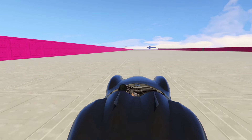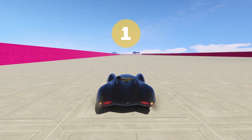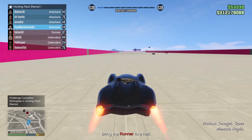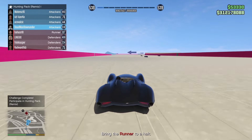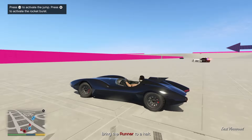This time around I'm in the Scramjet, so it's my job to try and stop the Brocade. I've got the jump ability to get out of the way of the Vigilantes, as well as the rocket boost. Right, there he is — missed him.